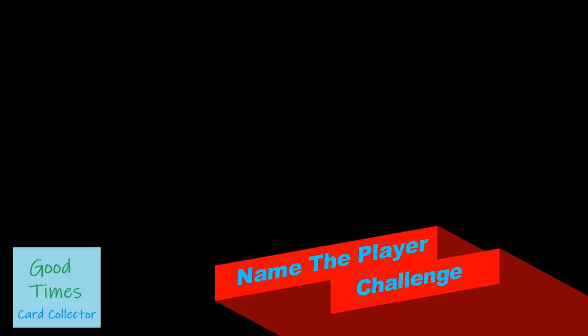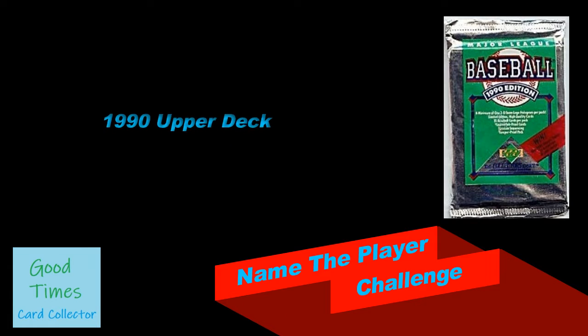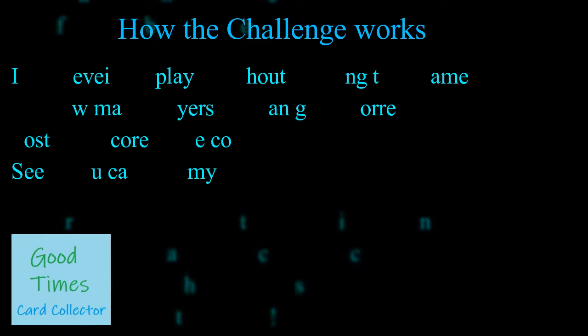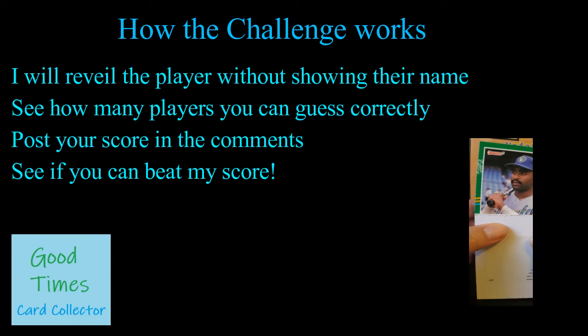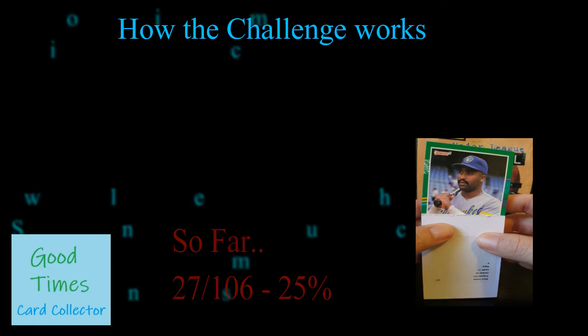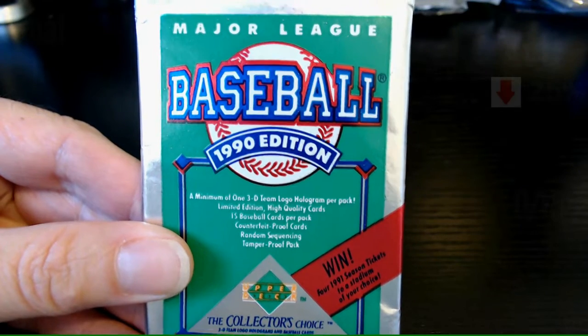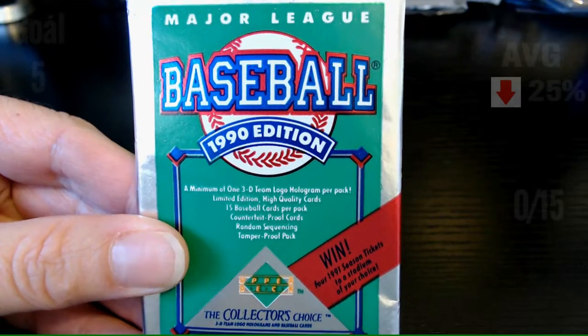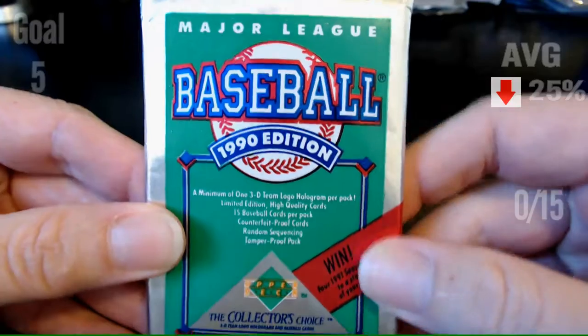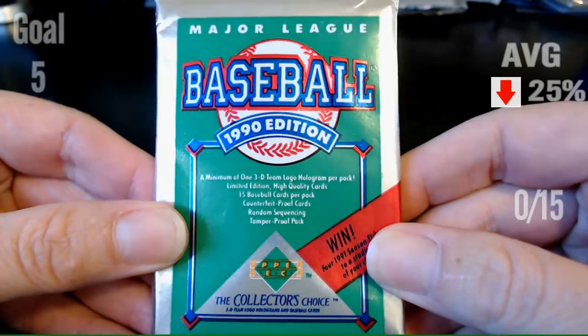Welcome to the Name the Player Challenge. Today's challenge is 1990 Upper Deck Baseball. Here's how the challenge works: I will reveal the player on the card without showing their name. See how many players you can guess correctly. Post your score in the comments below and see if you can beat my score. Welcome to Good Times Card Collector.